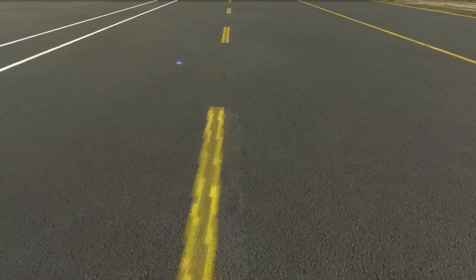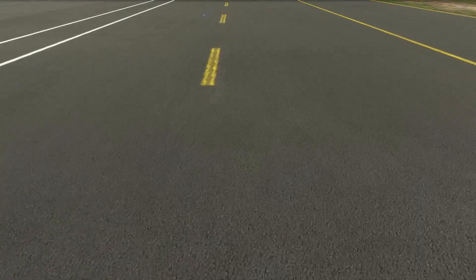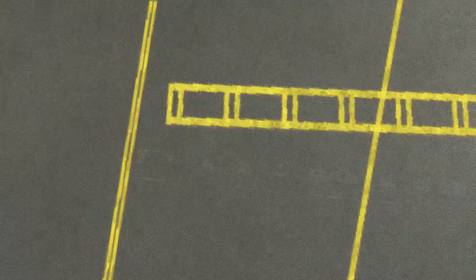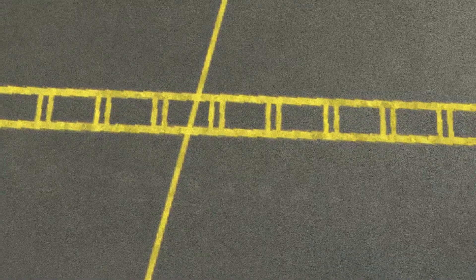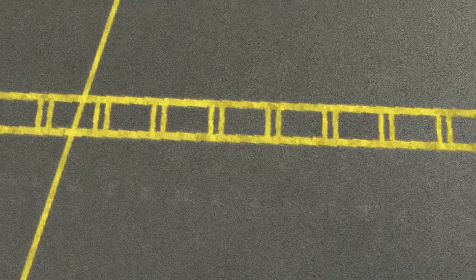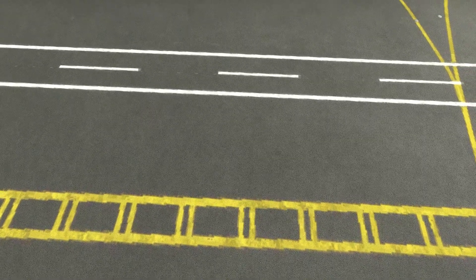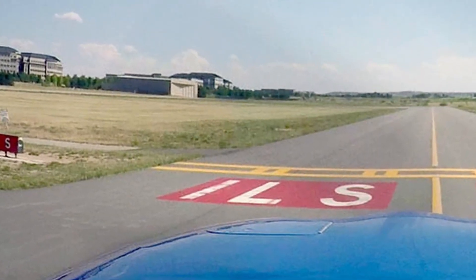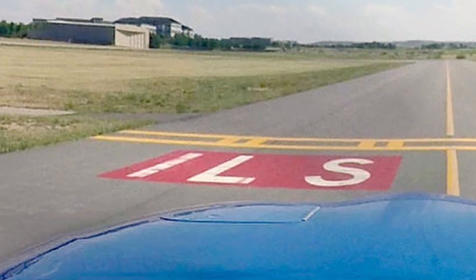The other type of taxiway edge marker is a dashed double yellow line, and this line can be crossed by an aircraft and typically occurs around apron or ramp edges. The final type of taxiway ground marking is a set of double yellow lines connected like a ladder. These represent the ILS critical area boundary hold position. The pilot should hold here if directed by ATC to prevent the aircraft from interfering with the ILS systems at the airfield. They may also include a large red square painted on the ground with the letters ILS painted in white at the hold position.